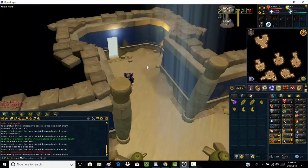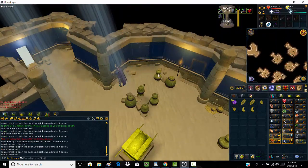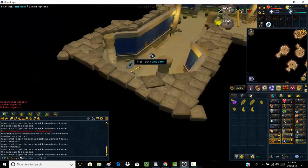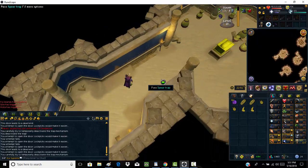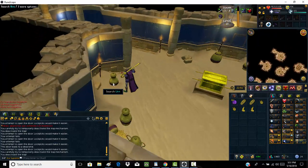Continue past each door until you have reached the level 41 floor. These go up every 10 levels — so 21, 31, 41, etc.